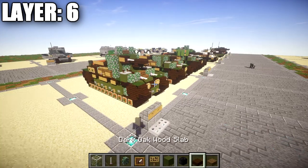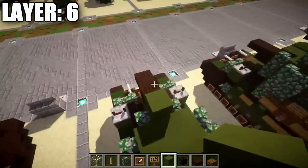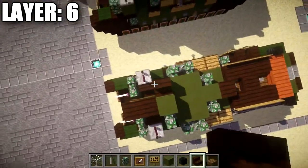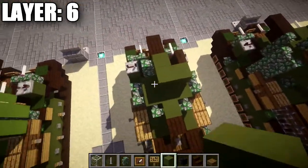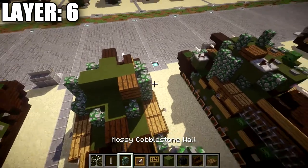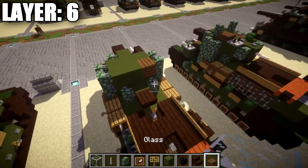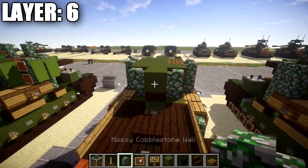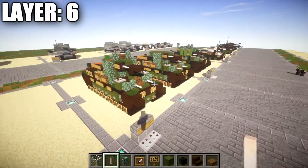Moving on to layer six, start by placing a dark oak wood slab on top of the previous dark oak wood top slab, plus a sign toward the front. Place a green stained clay block going back from the dark oak wood slab with a mossy cobblestone wall on the left side. Place a dark oak wood stair on top of the mossy cobblestone wall, an end rod off the front of the stair, and a sign on the back. Then a row of three green stained clay across with mossy cobblestone walls on both sides. Add a spruce wood plank on the right side with a mossy cobblestone wall beside it, then one and two green stained clay blocks with a mossy cobblestone wall on the left side. For the back, a row of three green stained clay, then a green stained clay block on top of the dark oak wood top slab with mossy cobblestone walls on both sides and an end rod for the rear turreted machine gun. That completes layer six.